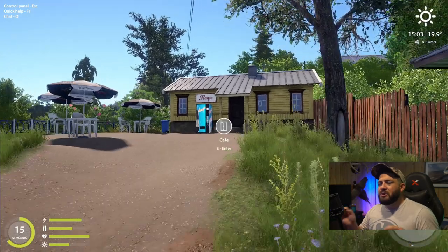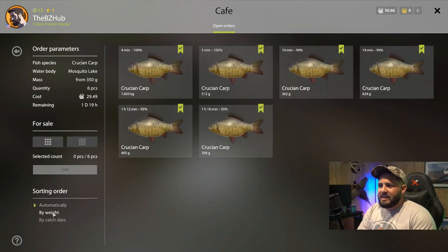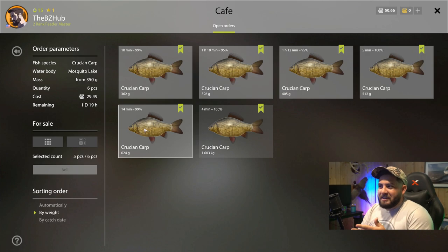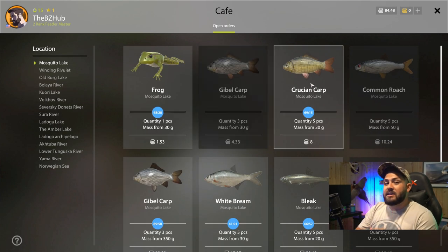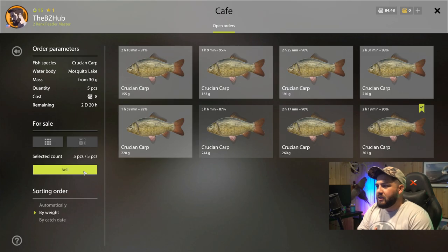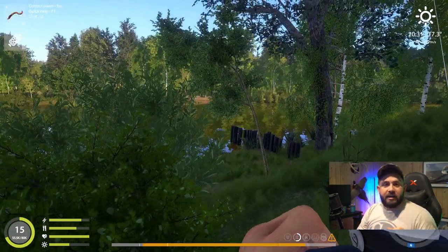I wanted to show a little bit about filling cafe orders. Catching a lot of crucians and gibbles here. You can go in and sort the fish by weight. For example, if you need three gibble carp but have five, sort by weight and take the lightest ones, because you can sell the bigger ones at the fish stall for more money. Same goes with crucians — sell the lightest ones for the cafe order and sell the larger fish on the side for extra money.